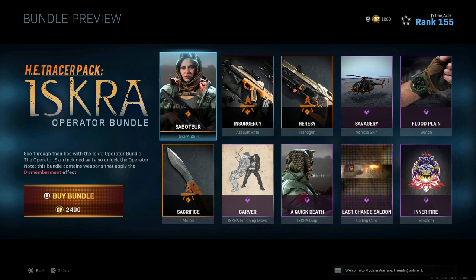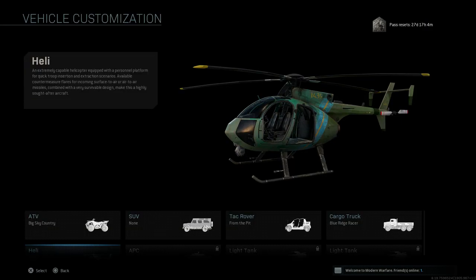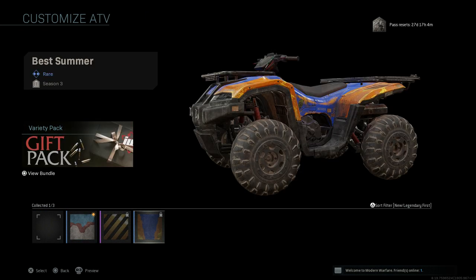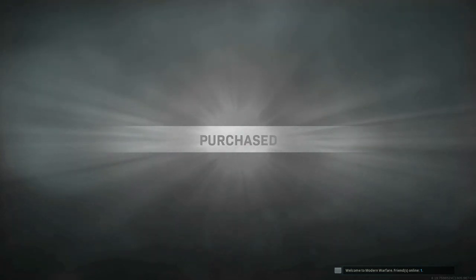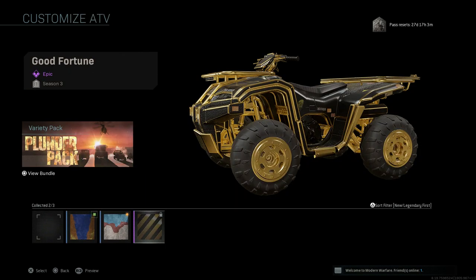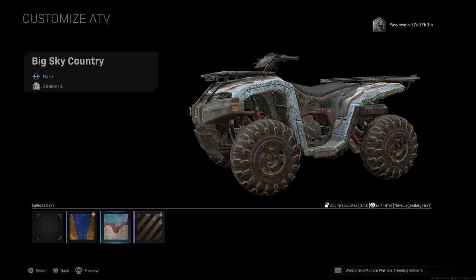If you want to see the full Iskra bundle breakdown, go check it out on my channel. We're going to check everything else out now. We have the Plunder Pack, which is already released in the store, and there's some really sick ones in here — including that anime one that everybody has been wanting. Here is the free skin: the Best Summer skin. It's a gift pack, so you just click 'View Bundle,' and it's right here in your 'Just for You' section. It is purchased — this works 100%. The Best Summer ATV skin is fully purchased and good to go.